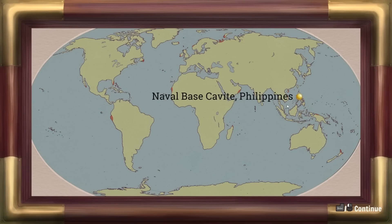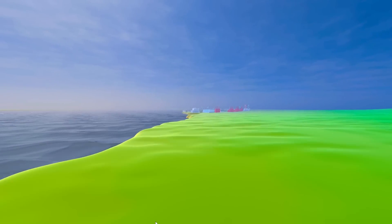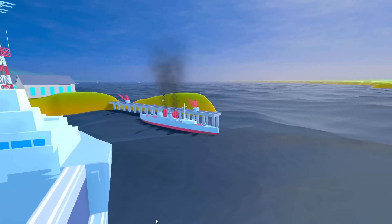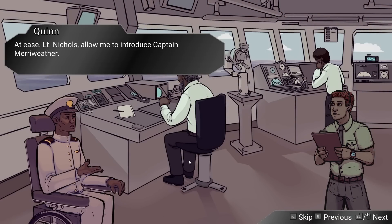Alright, here we are — The Center Cannot Hold. Looks like we're going to the Philippines — a naval base in the Philippines. That classic goodness — look at those factories, homes, communication and more. Nichols, Captain on Deck! At ease, Lieutenant Nichols. Let me introduce Captain Merriweather. She'll be joining us for our shakedown cruise.